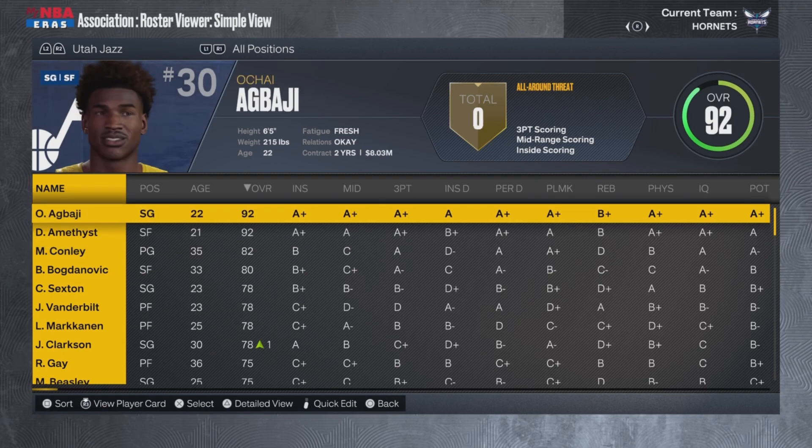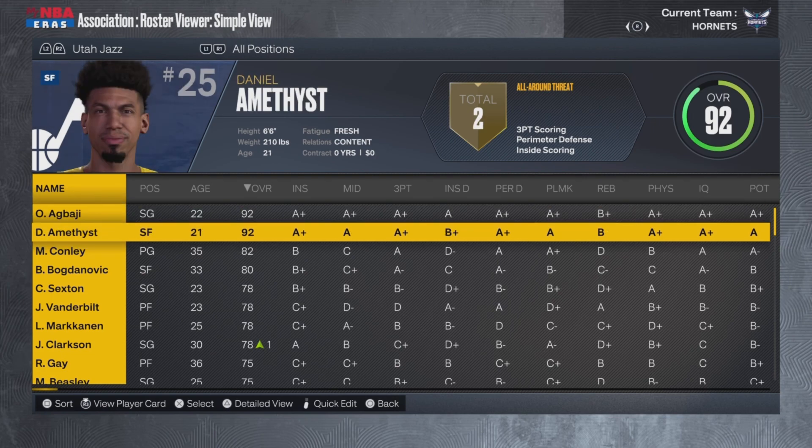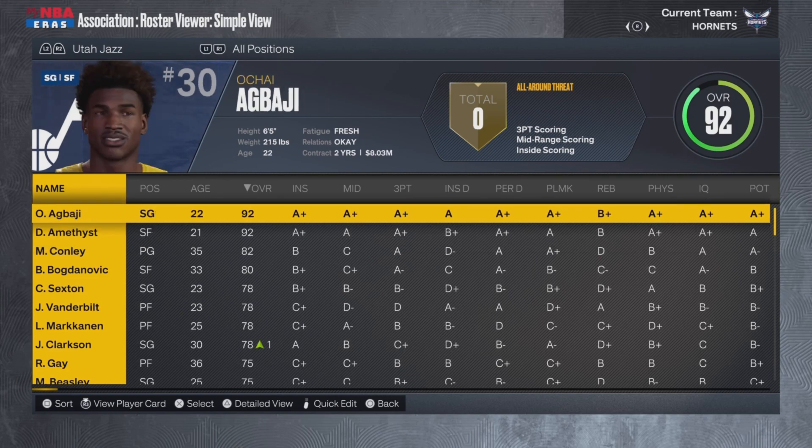Chai Latte over here, he's a 92 overall, just like his card. And Daniel Amethyst — Danny Green, play on words, you get what I'm saying? We got Daniel Amethyst instead of Danny Green, because Danny Green still plays in the NBA right now. I didn't want to have too many clones of players, so we got Daniel Amethyst and Chai Latte playing together on the same team.